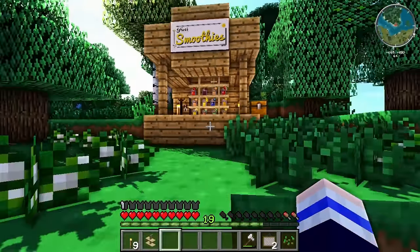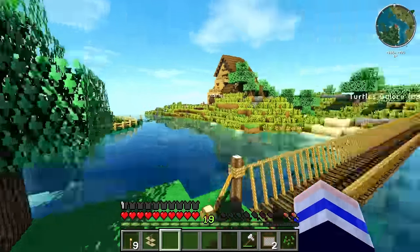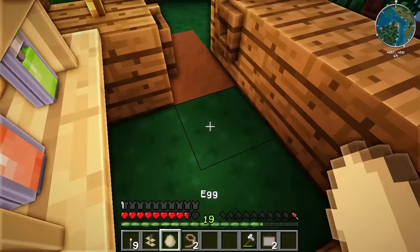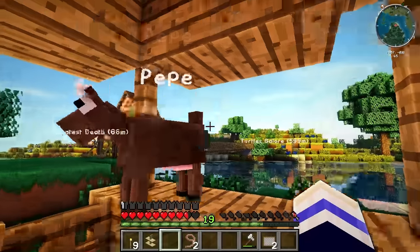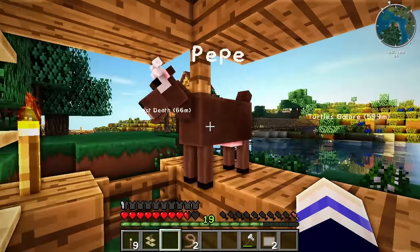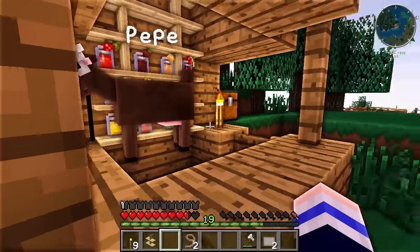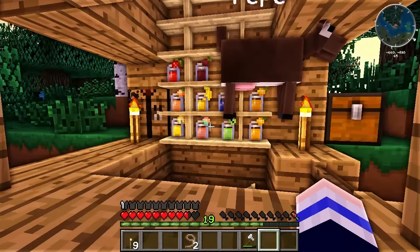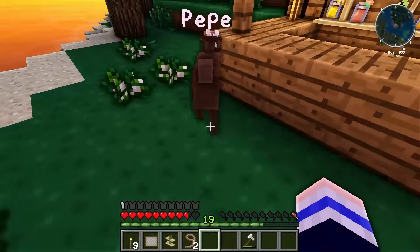It looks so cool! I can't wait for Pepe and Papaya to start working here! Let's go grab them. There's an egg in here for you. He can escape so easily! Dang it Pepe! Why have you got to be so flexible? Get in there and stay in there! Dang it, I just fed in both my paintings! He's not secure! Dang it, Pepe!